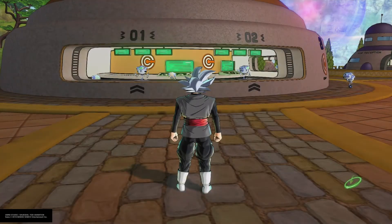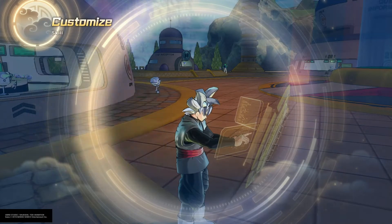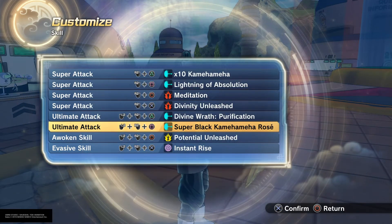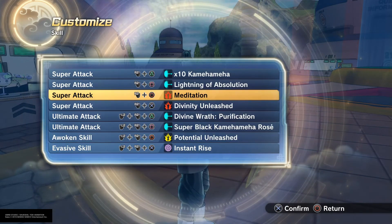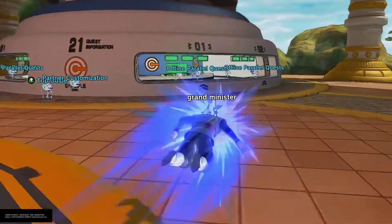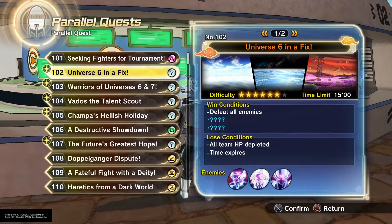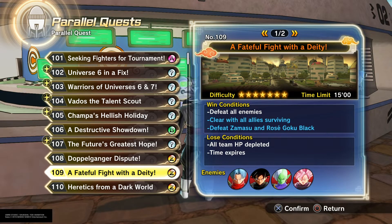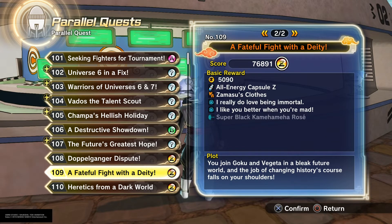Let me quickly show you how to get Zamasu's 'I Really Love Being Immortal' Super Soul, which I'm using at the moment. If you go down but your other teammates — AI, friends, or players — are still alive, you will automatically be recovering and healing up, so when your teammates come to revive you it's way faster. The Super Soul 'I Really Love Being Immortal' is in a PQ — here it is. You have to defeat Zamasu, Goku Black, and Goku Black in Rosé form. It's pretty simple and easy, and you also get Zamasu's clothes and the Black Rosé from it.